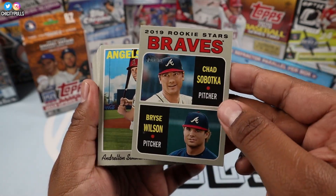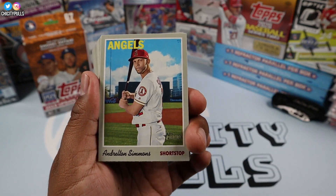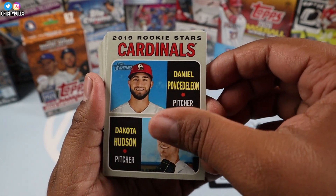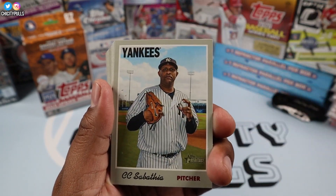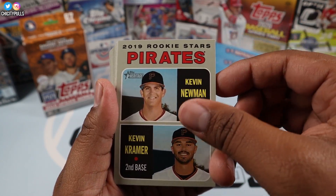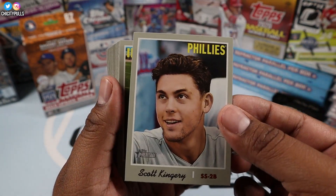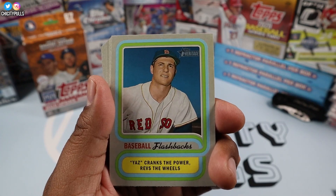We start off with Dexter Fowler, then a backwards rookie stars card of Wilson and Saboka — not sure why that one was flipped, maybe it's a short print. We got Simmons, Rendon, Hudson, Leon, Yu Darvish, Morland, Viddle, CC Sabathia, Todd Frazier, Wilmer Defoe, Pirates rookies Newman and Kramer, Robinson Cano, Pedroia, Scott Kingery — pretty cool card — Shane Bieber, Orlando Arcia, and the baseball flashbacks.